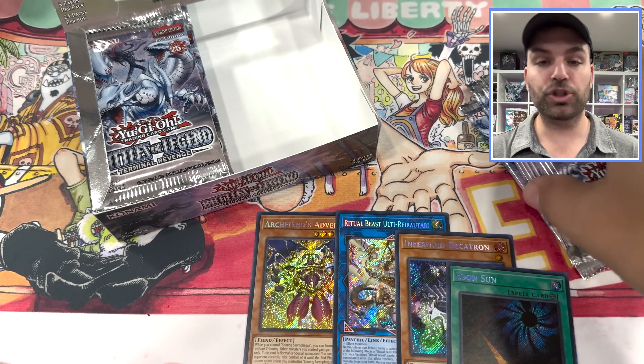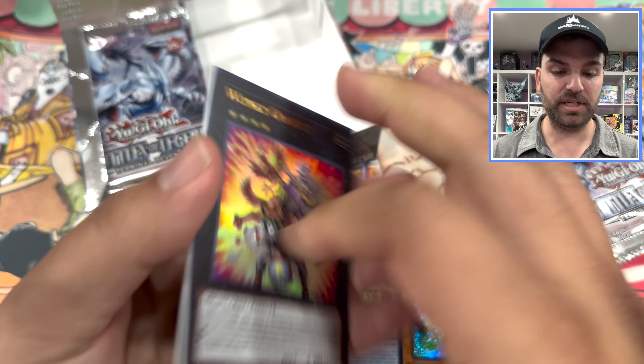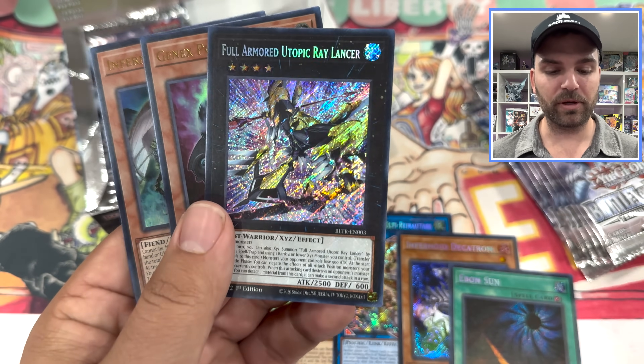Scrap Goblin — nice! Some crazy short prints in here too. Out of an entire case you might see two of a secret. Yu-Bell is one of them — two or three. Full Powered Utopia Ray Lancer — nice!